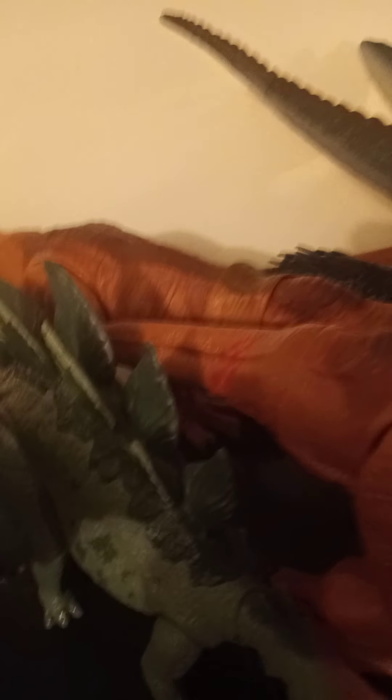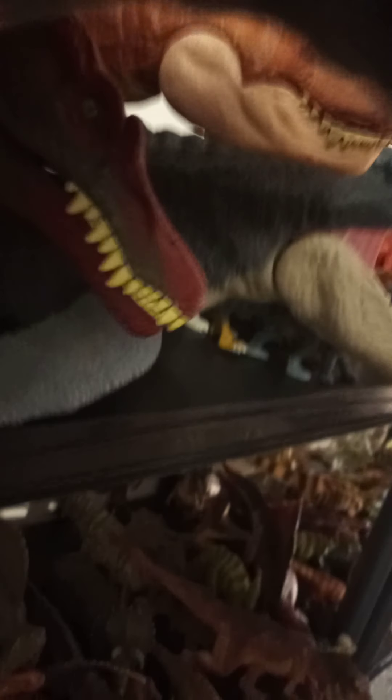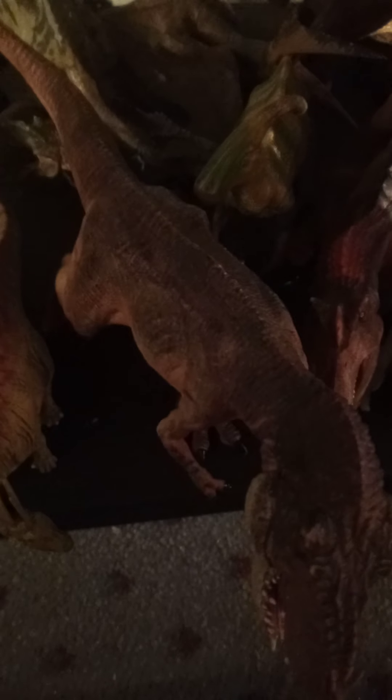Here's the T-Rex that came with the Monolithosaurus - I got them separately. There's the other T-Rex, the legacy one. There's the grab-and-growl Raptor, right between the Spino and the Thrash and Throw Rex. Here's the extreme chomp Spinosaurus, the Thrash and Throw T-Rex, and the real feel Mosasaurus.